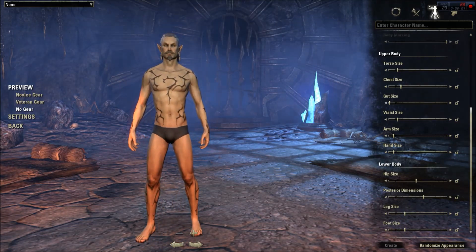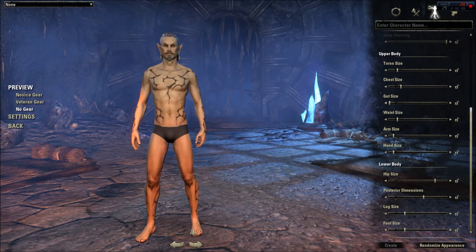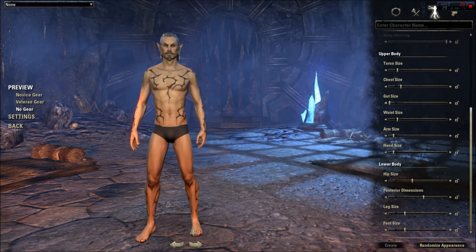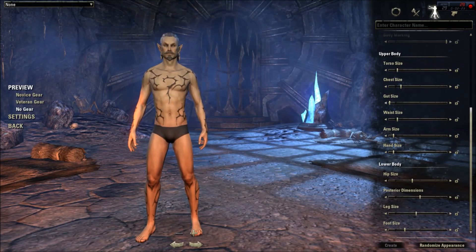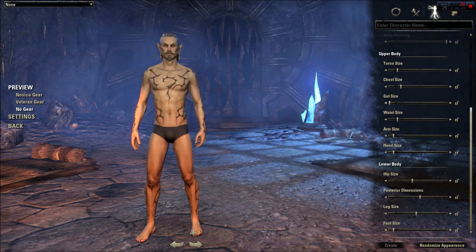Next we have lower body. First is the hip size, then posterior dimensions, and the leg size. And last but not least we have the foot size.